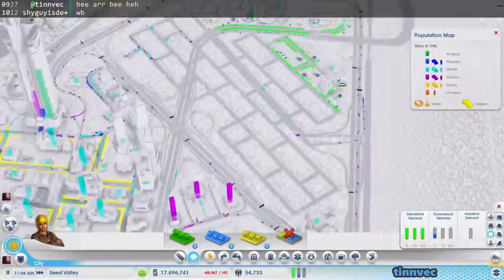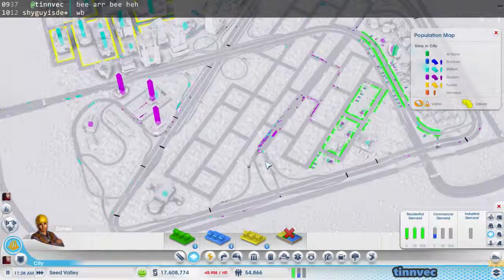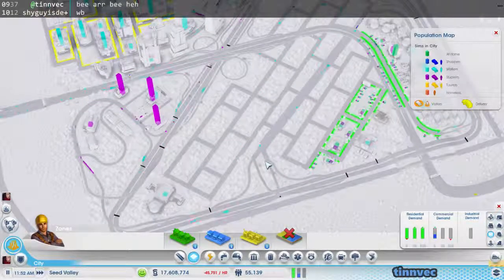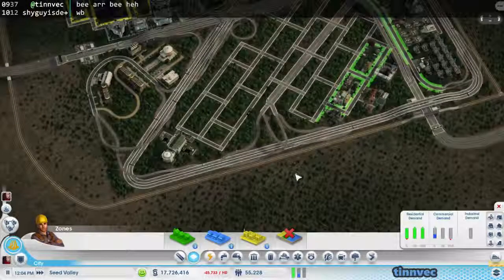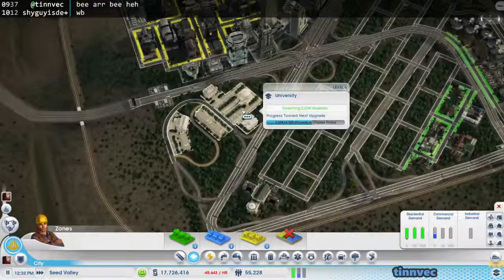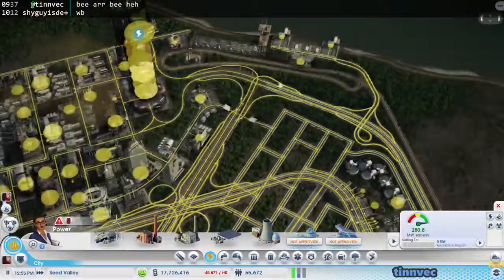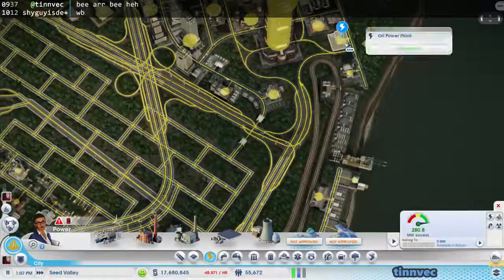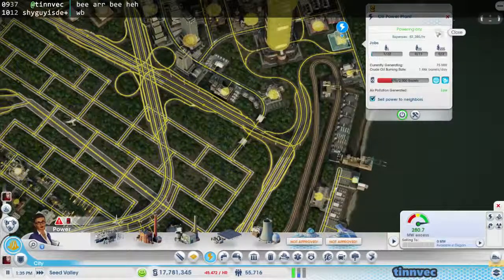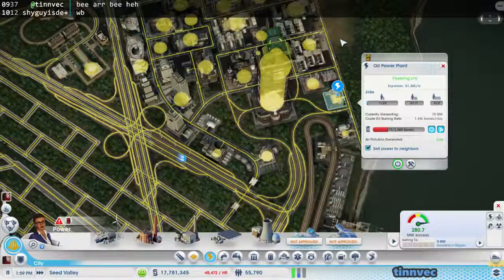How's our population flow so far? I do like this — this is working out way better than the previous way. You're low on oil — you're supposed to import your oil. For some reason that was turned off. There it comes.